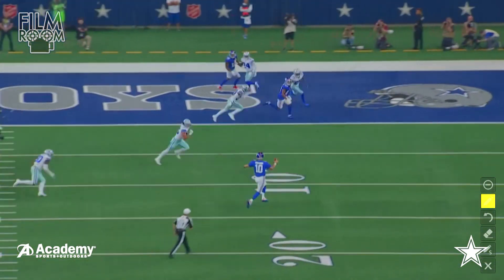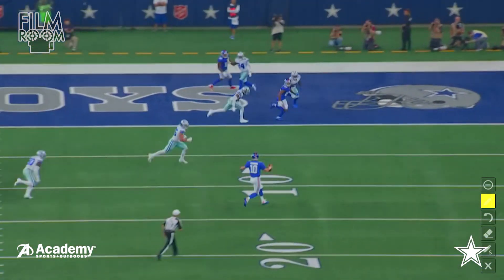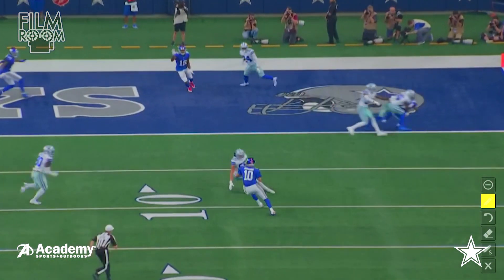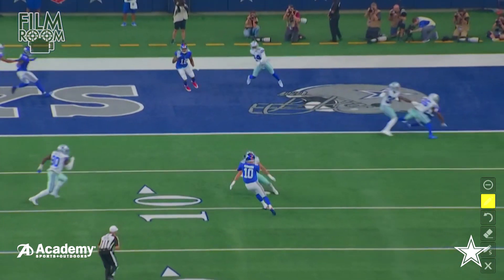Great job by the Cowboys in the secondary. Anthony Brown is in chase mode but he's got Woods right there. Nice job by Awuzie locking up his guy. Vandress is going to affect the way Manning throws — Manning should fire the ball right there, but for some reason he holds it, and that allows Vandress to get all the way to the outside, and now you've got Lawrence coming from the inside. Manning is going to try and escape back to the inside — he pulls the ball down. Great job by Vandress right there to force the throw.